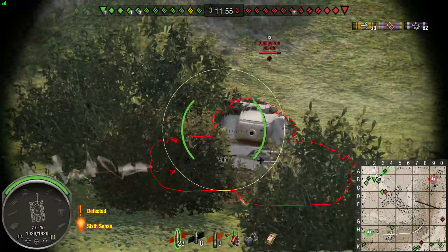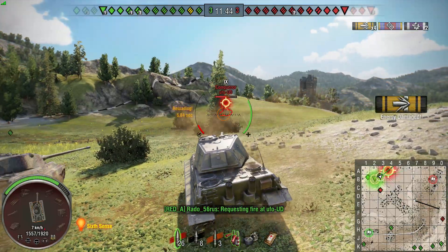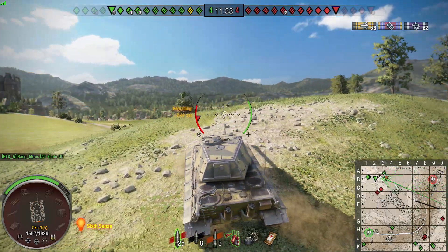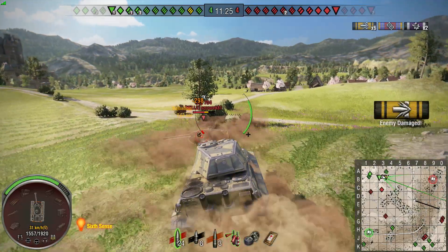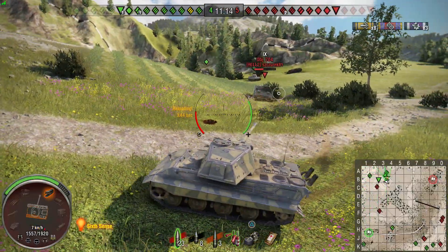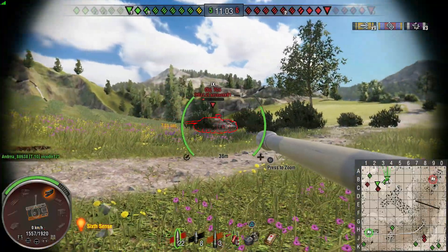We'll keep pushing on with a whole bunch of guys here. He managed to put one into me which must have gone through my lower plate — I don't think there's anywhere else that could have penned. Some of the games I've had in this thing are just obscene. We try to ram the 704 to track him but it doesn't quite work out. He derps his shot, I derp mine, but thankfully he doesn't bother turning around. I put one into him and turn around assuming my teammates will kill him, but he actually kills one of them, so I need to finish the job myself.